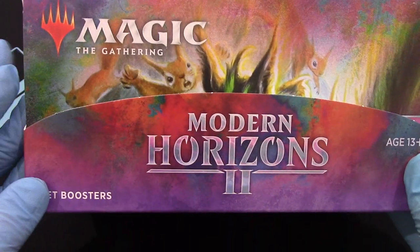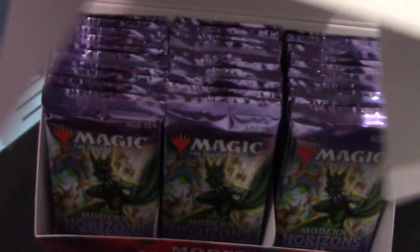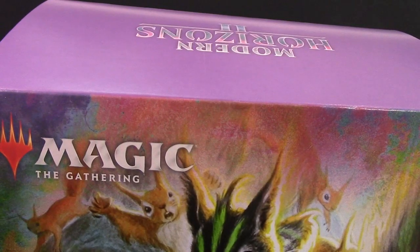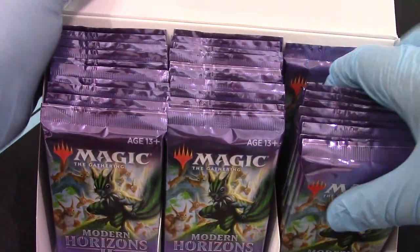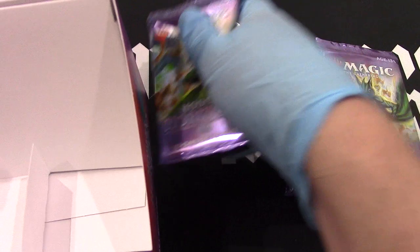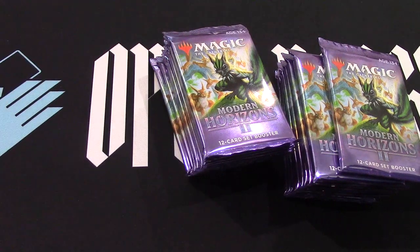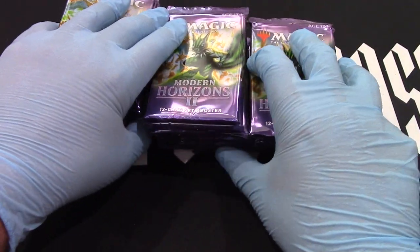Modern Horizons defect box from Wizards of the Coast — defect box time! Everybody knows I haven't been having too much luck with the Modern Horizons stuff, so maybe this will be the giant turnaround that we need. They put those little divider things in there — that's pretty convenient. This is a set booster box.